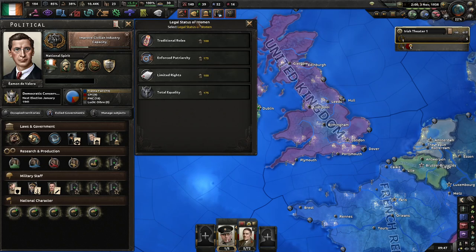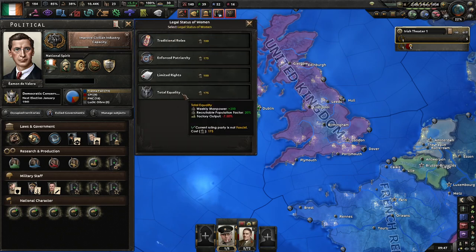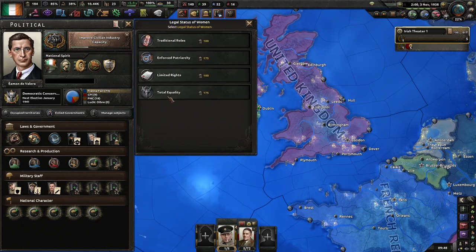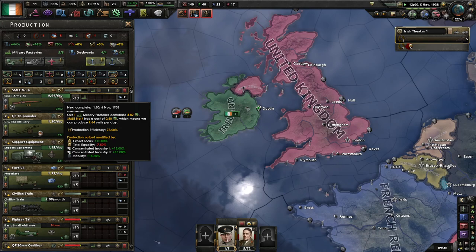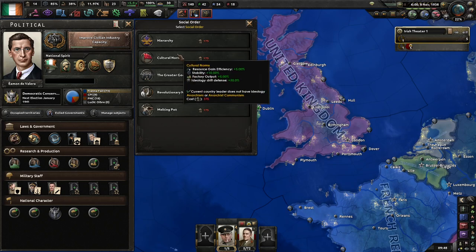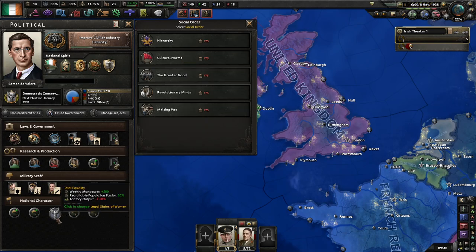Once you have enough political power to select legal status of women, I usually go with total equality after the trade war issue. We gain 200 manpower a week — just a flat increase — and 50% extra recruitable population. That'll add up, especially once we start changing our conscription loads. The factory output debuff is not that much. For social order, I'd recommend cultural norms — the extra stability is helpful, resource gain is helpful, and factory output partly offsets the one from total equality.